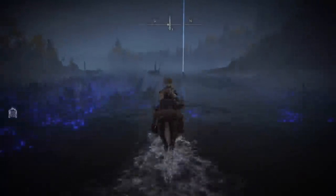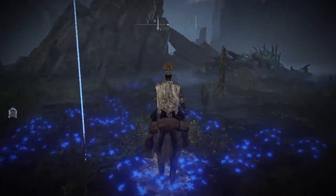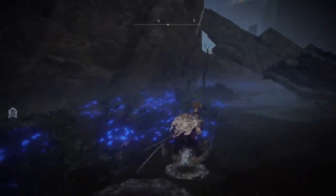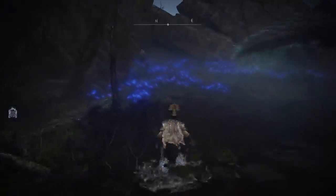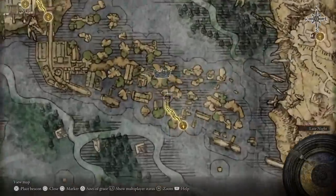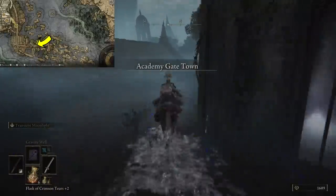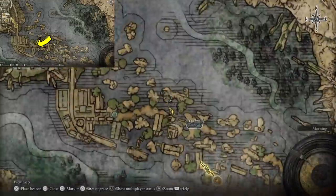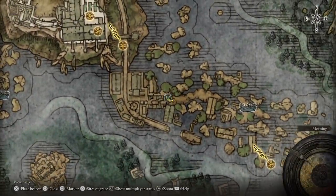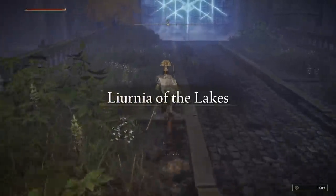The Glinstone Key is going to be on our right, however it will be guarded by a dragon. I'm not killing the dragon in this video — but behind the dragon, you're going to want to sneak behind him. There's going to be a dead Raya Lucarian Sorcerer, and he's going to have the Glinstone Key on his body. After we get the key, we can warp back to the first Grace we started from. Past these trees are going to be the South Raya Lucaria Gate. You can just clear through these enemies and head straight through — it's a pretty straightforward path, you can't really get lost. After you clear through these enemies, you will get to the Grace called South Raya Lucaria Gate.